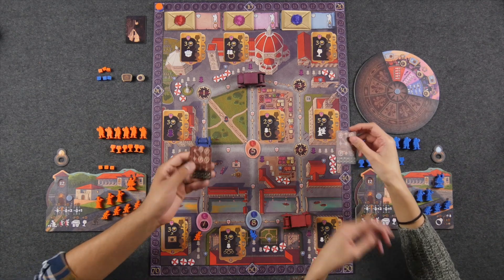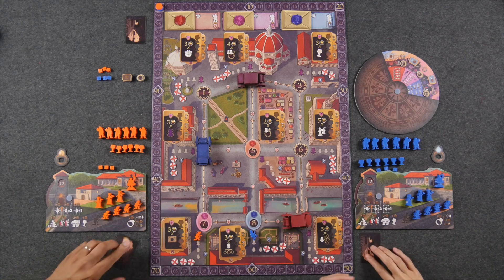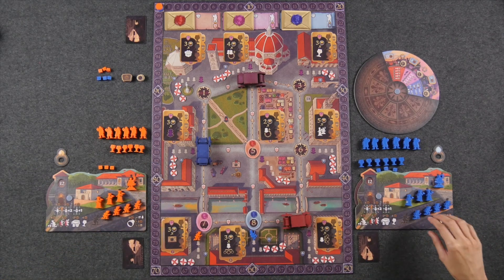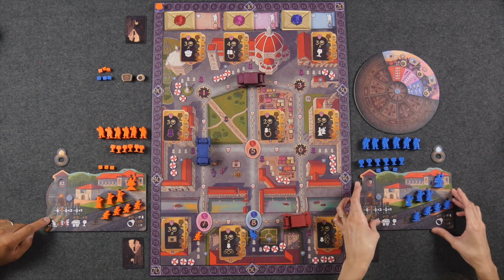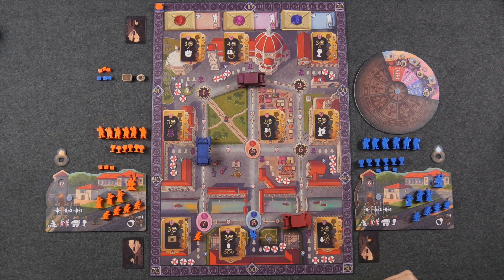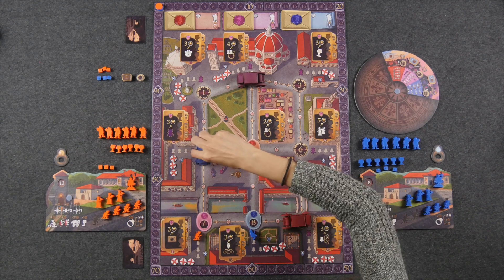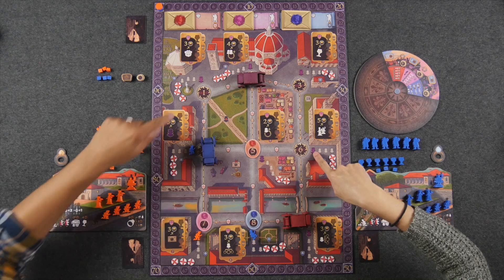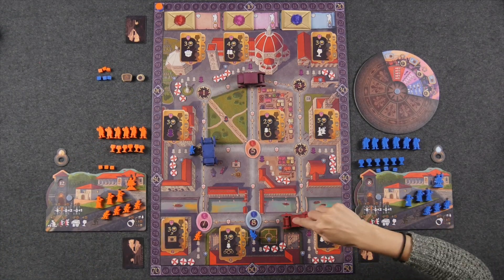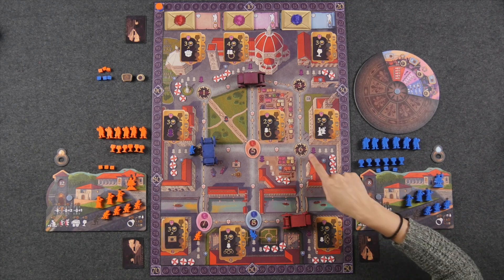Players also start the game with one scheme card, which is basically going to award them points at the end of the game for having family members in those circled locations. These are kept secret and face-down for the entire game. The first type of action you can take has to do with placing more debutante pieces out onto the board, and to do this you must spend four time. You pick a location that has room in its queue and place your debutante in the highest spot — ideally the prime position, of which each location has one. The prime position is significant because each time a noble enters a location, the person in the prime position gets awarded a lot of points.